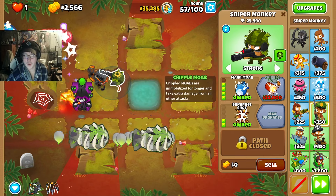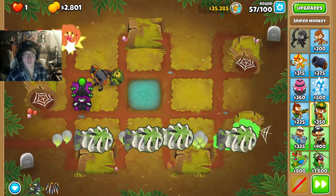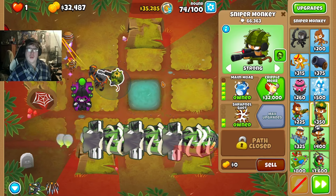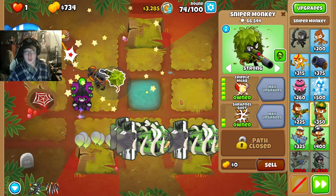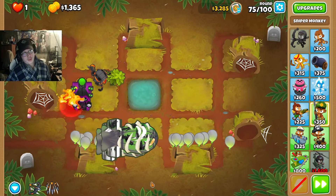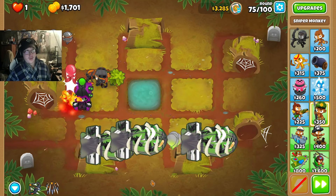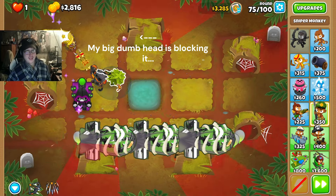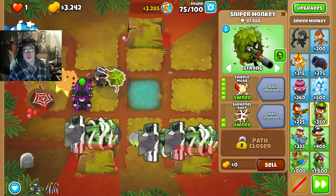Next up, we're going to be saving for Cripple Moab. Alright, we're on round 74. Cripple Moab. See how fast that BFB exploded? Crazy powerful now.